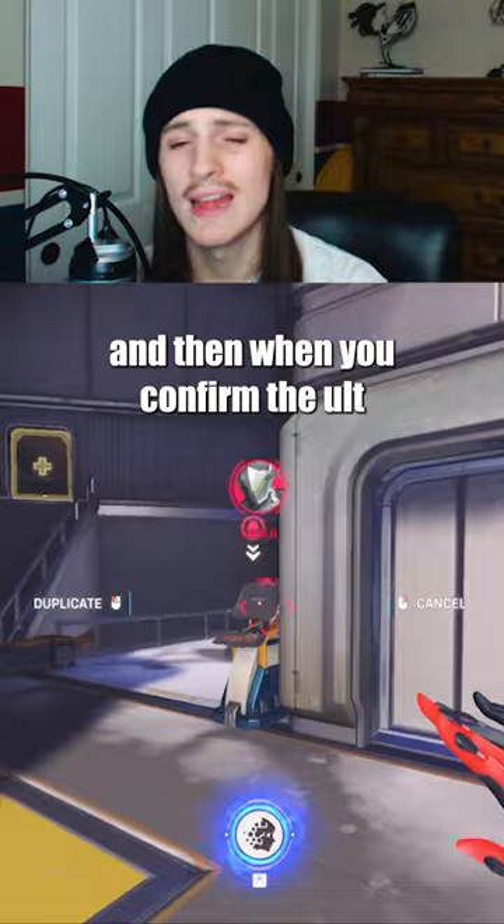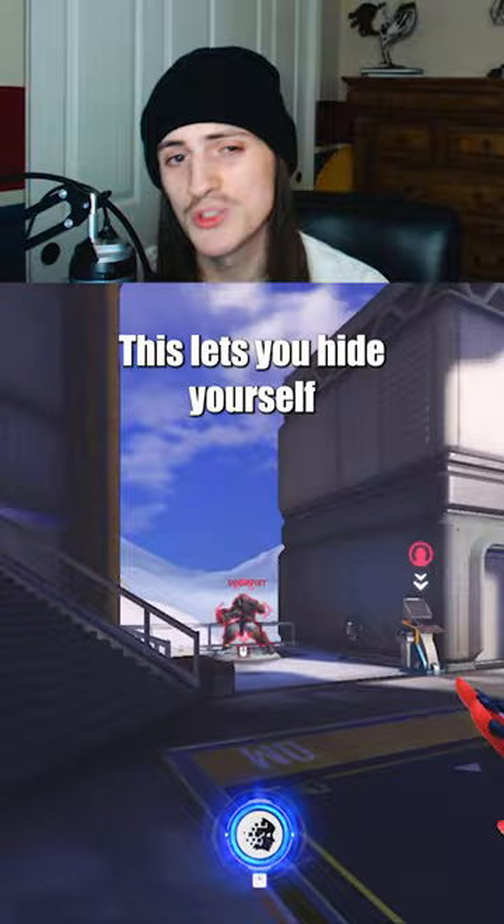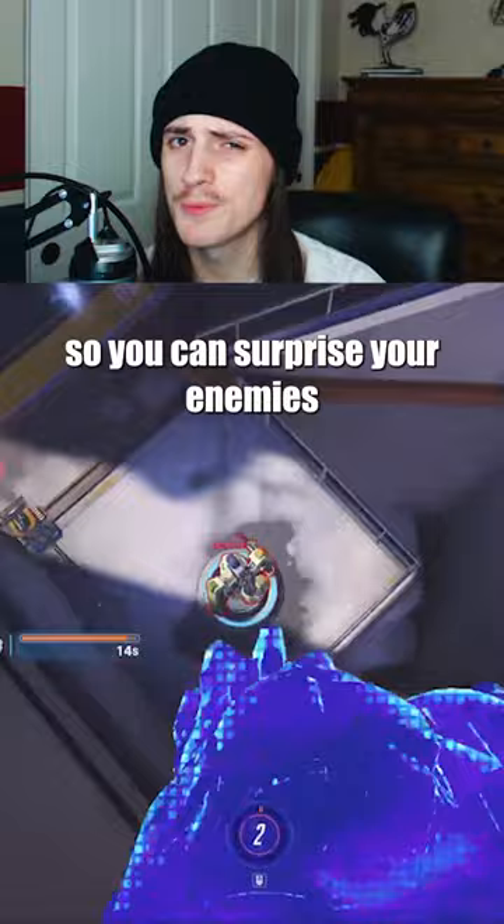Duplicate Through Walls: If you turn the 'duplicate requires confirmation' setting on, it will let you lock onto a copy target, and then when you confirm, the ability will go to them even through walls — versus without it, where you need line of sight. This lets you hide yourself to stop enemies from targeting you right as the copy animation ends, and also disguise your copy choice so that you can surprise your enemies.